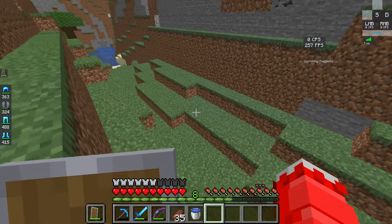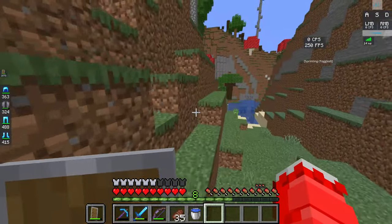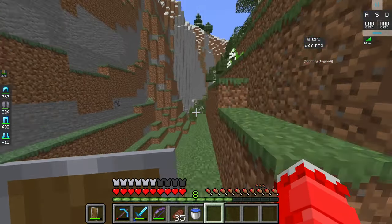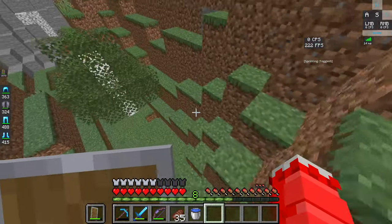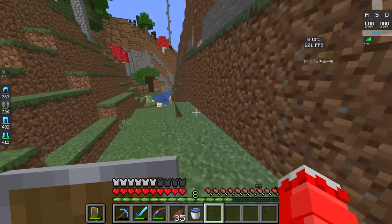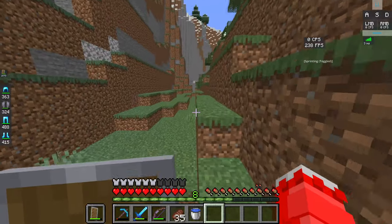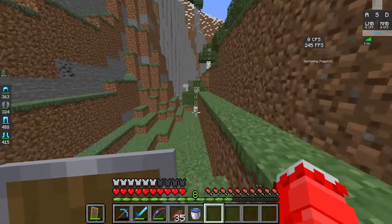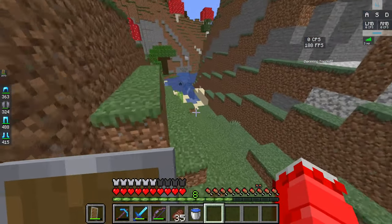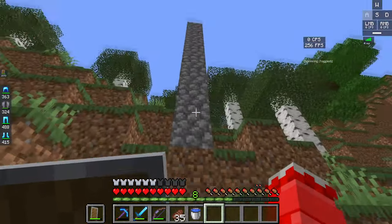The next step is to find a mob spawner. You don't have to specifically search for it — over time you'll probably come across one while digging, maybe in a ravine. Once you find one, you can turn that mob spawner into a mob grinder.